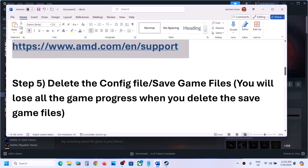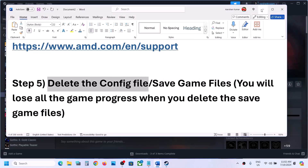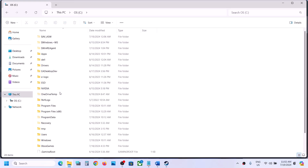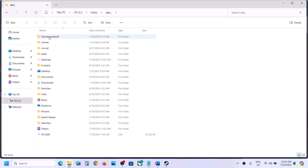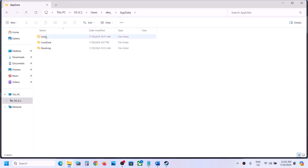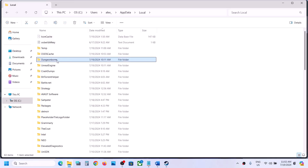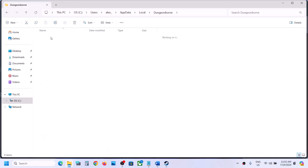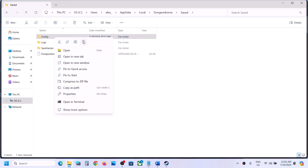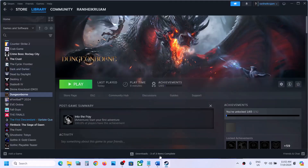Now the next step is to delete the config file and then check. Open File Explorer, go to This PC, open C drive, open the users folder, open your username folder, open the AppData folder. If you don't see AppData, click on view, select show and then put a check on hidden items. Open AppData folder, open the local folder, open the saved folder — here you can see the config folder. Make a right click on the config folder and delete it. Once you delete the config folder all the saved settings will be lost, so delete the config folder and then launch the game and check.